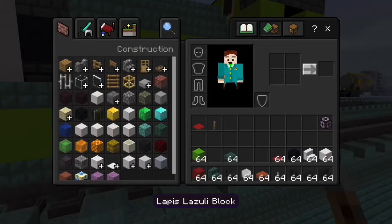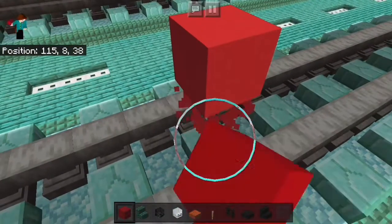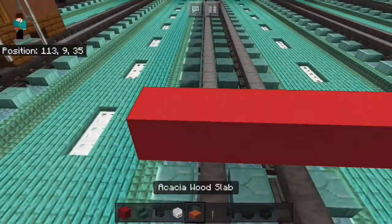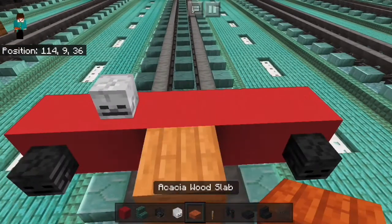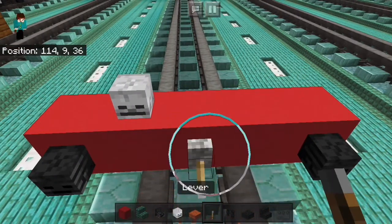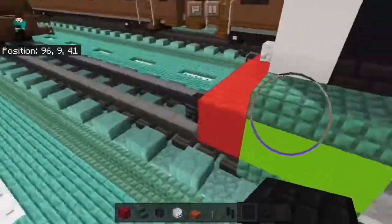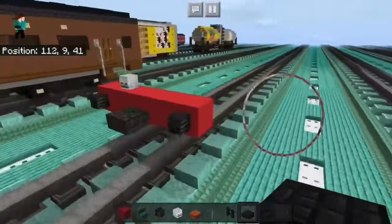First we're going to grab our red concrete, placing one above, one over, one over, like so. Then we're going to get a skeleton skull — two nether skeleton skulls — either a lever with a nether brick fence or a slab. Here's the nether brick fence version, just like this, and then a slab looks like that.